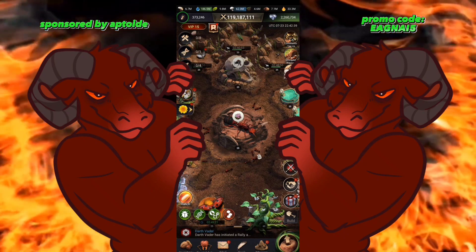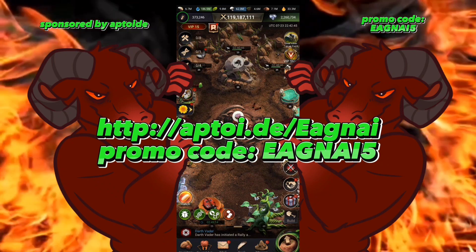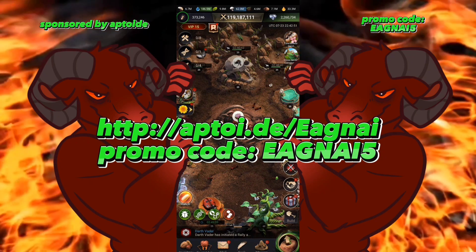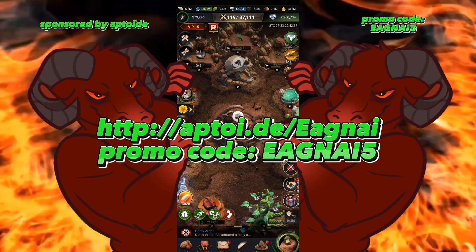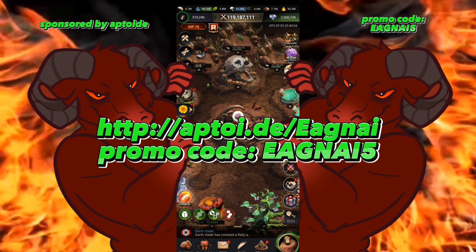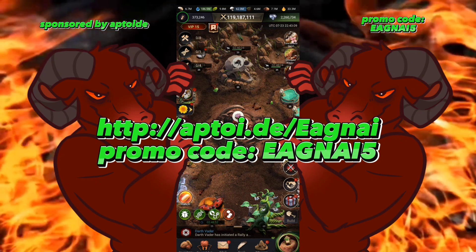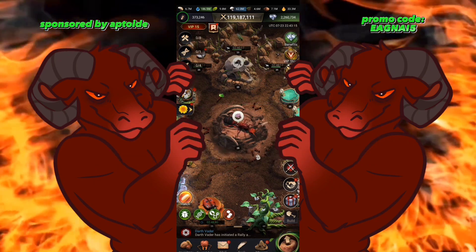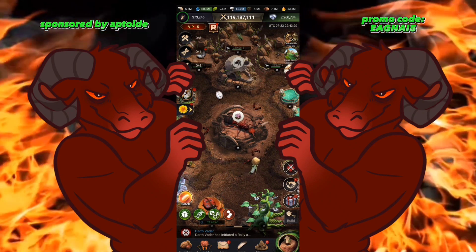Before we go into that, first a word from our sponsor. This video is sponsored by Aptoids — with my code Egne5, you can get anywhere from 5% to 40% off all in-game purchases. It's a great way to cut back on spending. A full video about how to take advantage of this will be in the description below, as well as my Discord link. Everybody's welcome to come — I'm doing giveaways, and we'll soon be doing a $500 giveaway, so feel free to join.